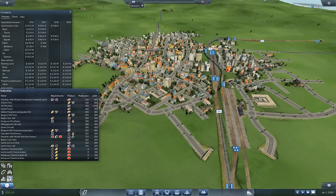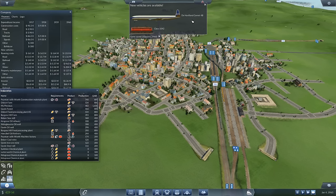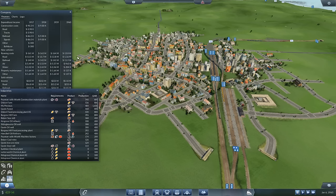Our productivity is going up — Didcop Farm is going up. We've got our first jet, the de Havilland Comet! We really need to upgrade our passenger trains at this point.